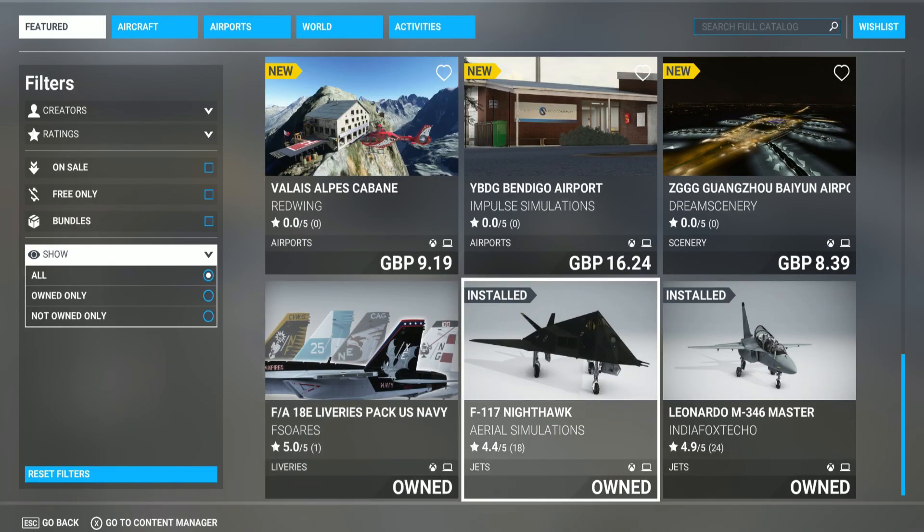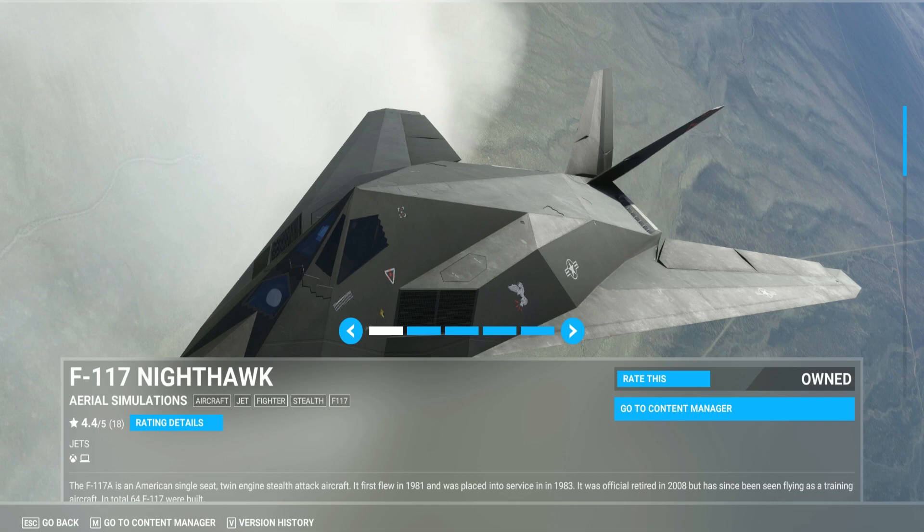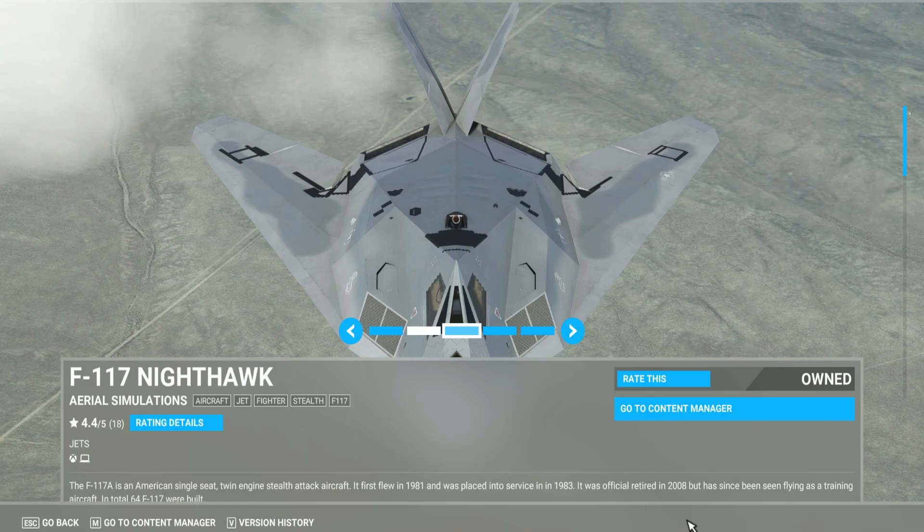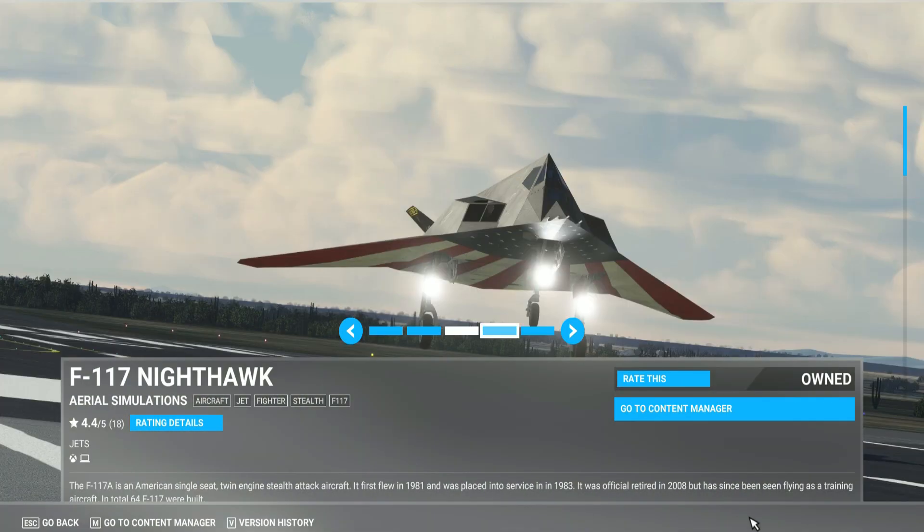Now the Nighthawk — beautiful aircraft. I think for the price it's worth it. I know it's an F18 underneath — cockpit and everything — but I'm guessing that's how they had to do it. I don't think they can show the real thing on any simulation so they had to adapt. I love this aircraft. It flies smooth on Series S and Series X, no problems whatsoever — no CDTs or anything. The parachute looks phenomenal, the detail is really nice.